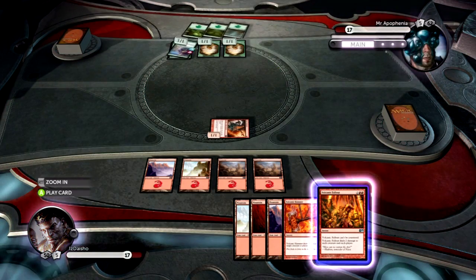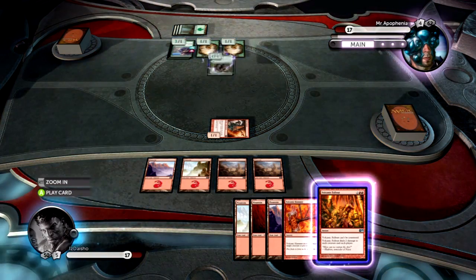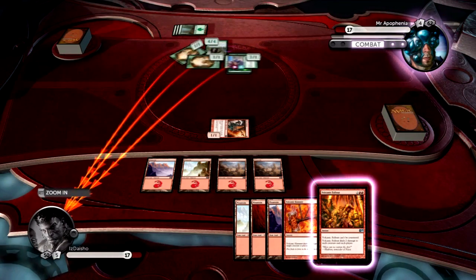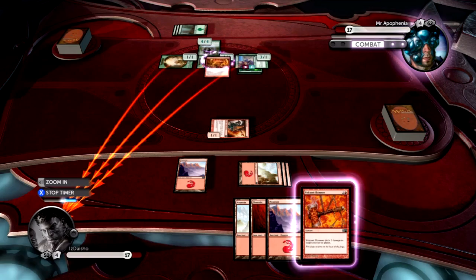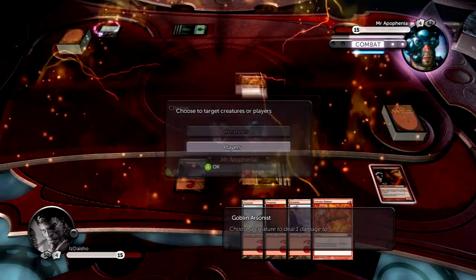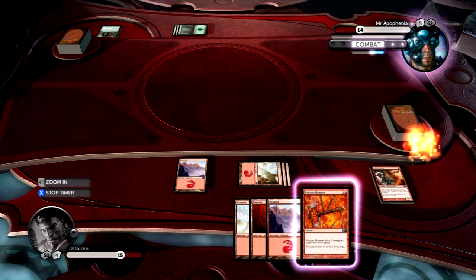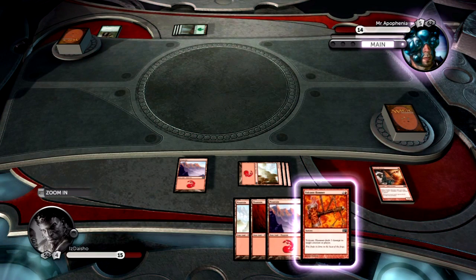Hopefully he won't block — yeah, there we go, he doesn't block. He doesn't want to lose all his guys. Now I can swing in. He's going to play some enchantment — Gnarly two! Perfect. Once the 3/1 goes away, everything dies. Do I want to milk this a little bit more? I can take five here — no, I think I'm just going to do it now. Volcanic Fallout for the win! I should have waited — if I had waited I'd be at twelve, but at ten after Fallout is fine.